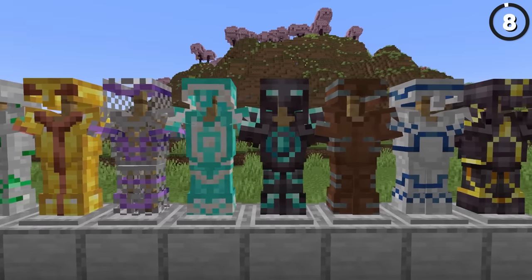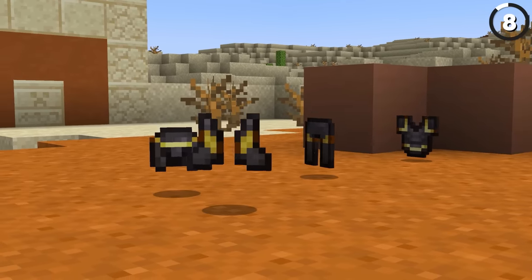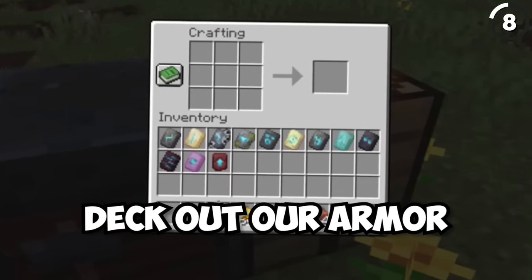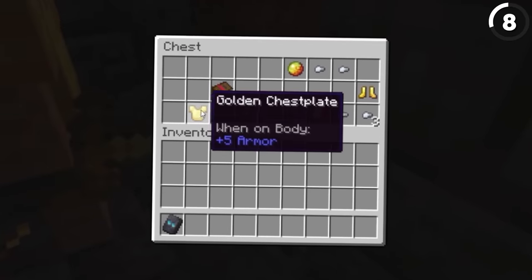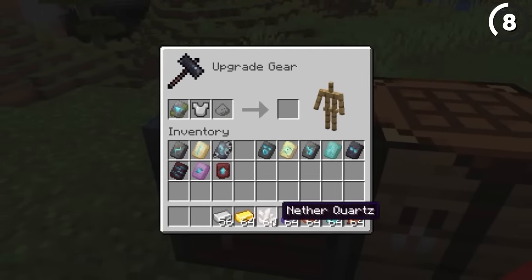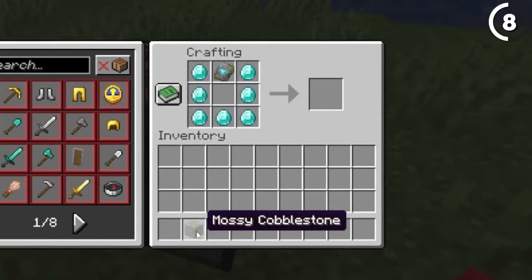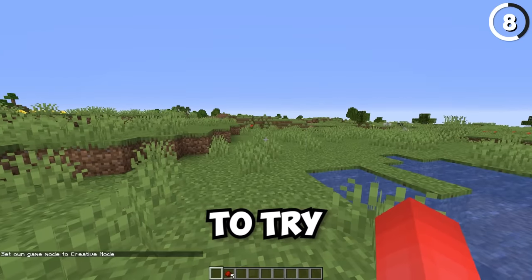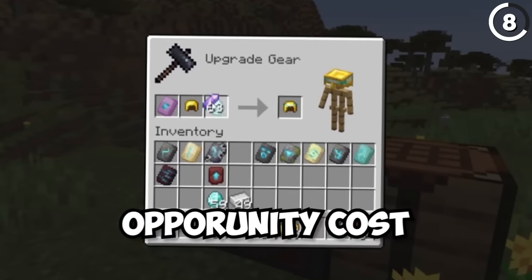In 1.20, armor looks pretty different — not because we got a new armor type, but rather new types of our armor. With the addition of armor trims, we now have 16 varieties that we can use to deck out our armor. You're just gonna have to work for it, because they can only be obtained from randomly generated loot within their respective structures. While it's expensive enough to add these to your armor — costing one material for each trim — they're even more expensive to duplicate, costing seven diamonds per armor trim. So I'd recommend testing out which one you want in creative mode, because figuring it out in survival is just way too much opportunity cost.